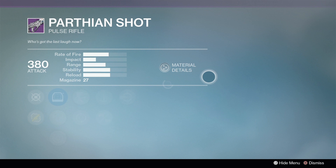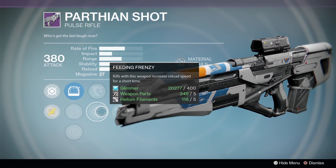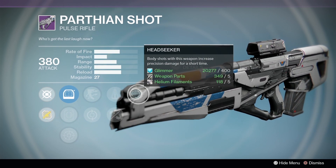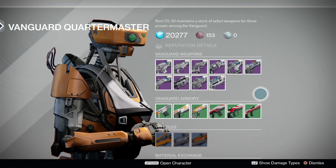Moving on to the Vanguard Quartermaster, we have a pretty good Parthian Shot. You have a choice between Outlaw and Feeding Frenzy, Perfect Balance and Feathered Mag, and finally Headseeker. If you're looking for a good all-around Pulse Rifle, this will not disappoint.